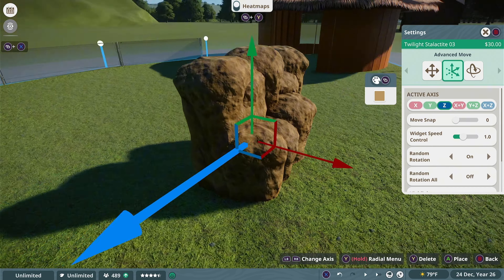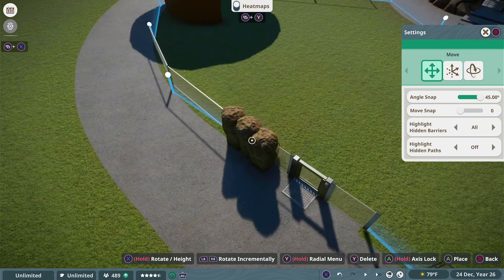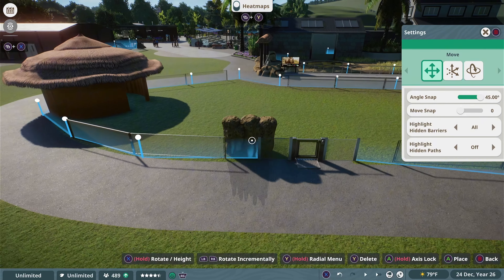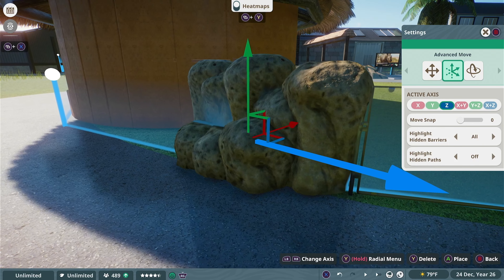Surprisingly, this looks just as good as the faux rocks from the Aquatic Pack, which I'm notorious for using in pretty much every build. After we're happy with the shape, we're simply going to plug the holes with it. This is exactly how we're going to take visual pressure away from the southern white rhino.